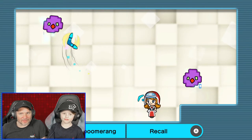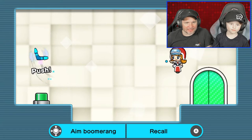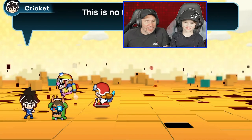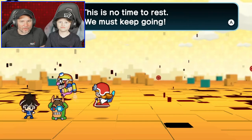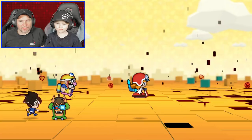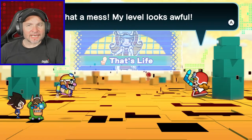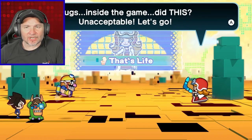You're pretty good with that boomerang, you can direct it all over the place. Take them down! You're gonna push a button with your boomerang — sweet! Let's get through the door and escape. Look at our gang coming together: Mona on a hover scooter with a really cool boomerang you can direct everywhere. What a mess though — bugs inside the game did this. Unacceptable, let's go!